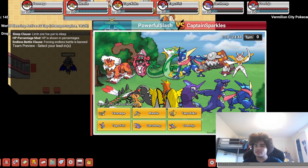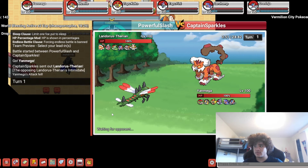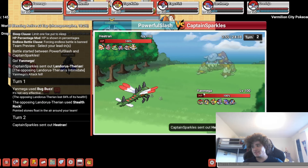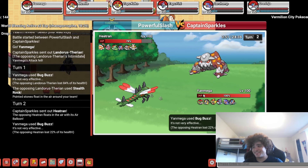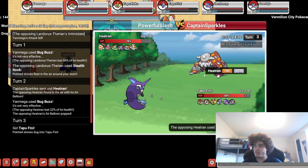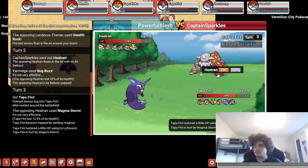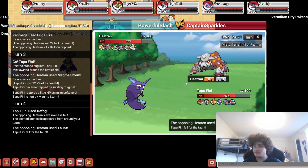Our next match is against Captain Sparkles. I'm going to lead with Yanmega. Yeah, I'm Bug Buzzing. Check this out — boom, 84! It's so good against offensive Pokémon. Yeah, it's because they're weak. That's a few more than I thought, honestly. I'm going to go Fini here.